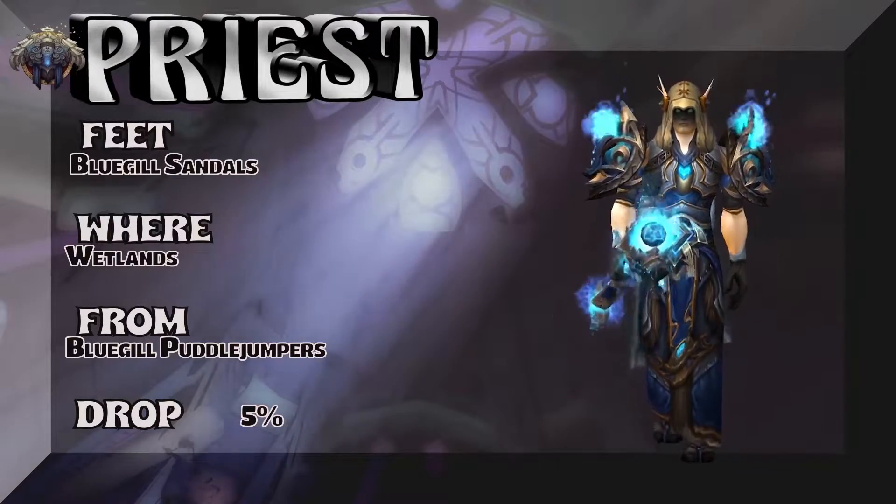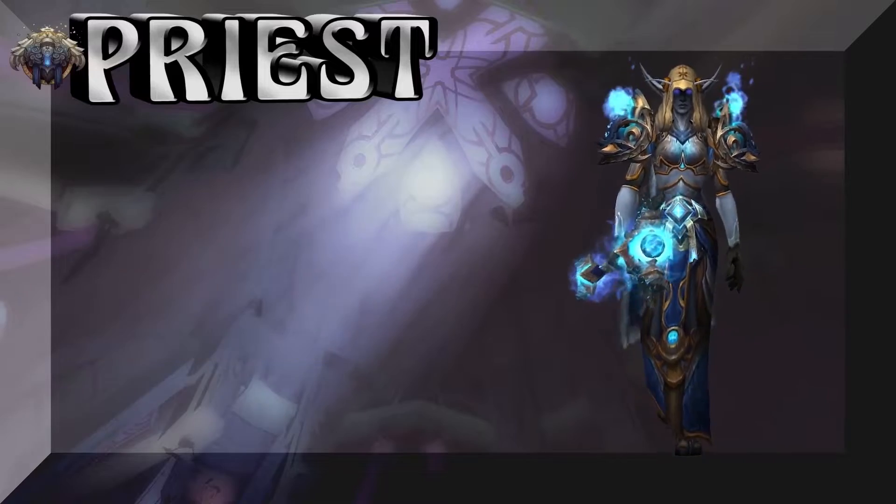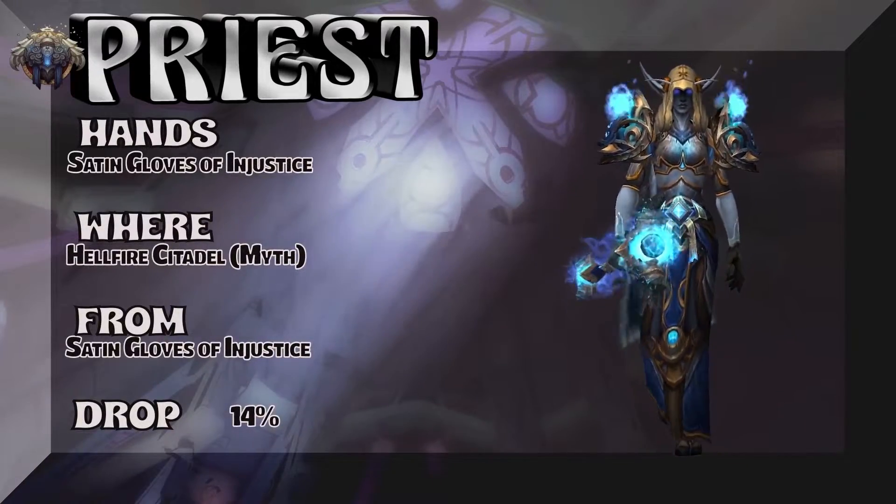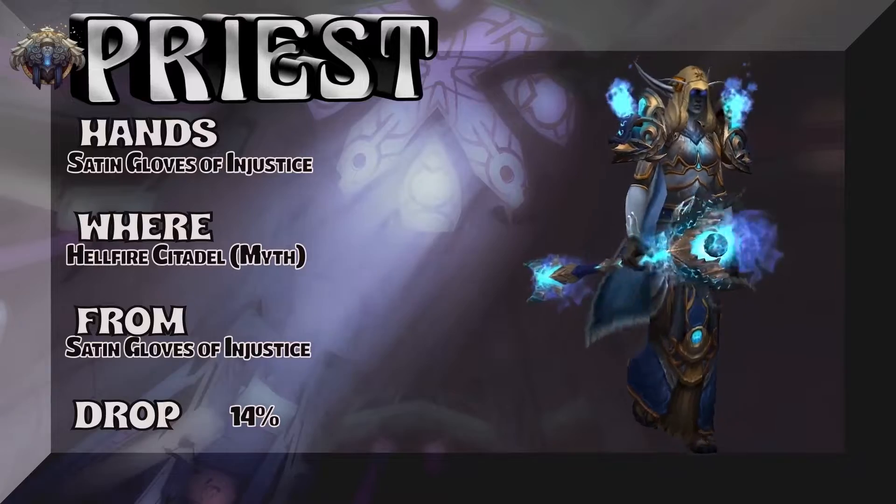About a five percent drop rate — I think you can buy it on the auction house as well. The Nightborne lady is stepping up and showing you the Satin Gloves of Injustice — Mythic Hellfire Citadel, 14% on the drop rate.